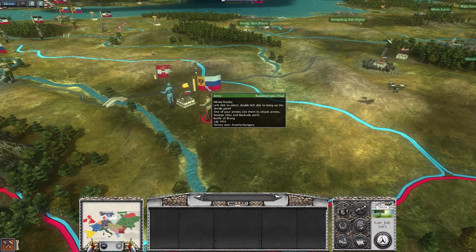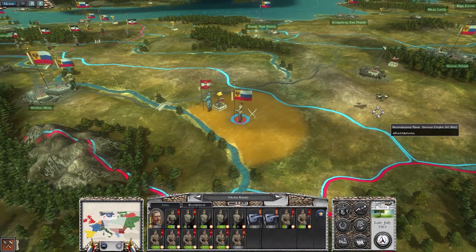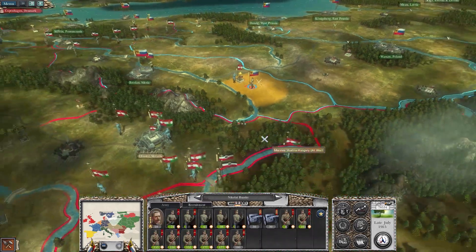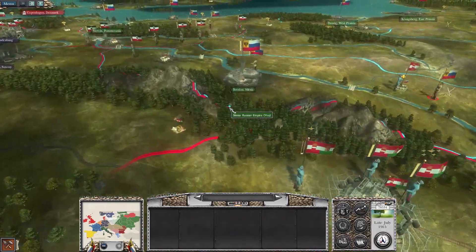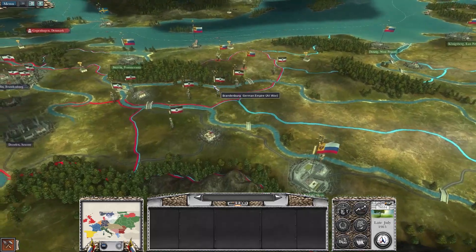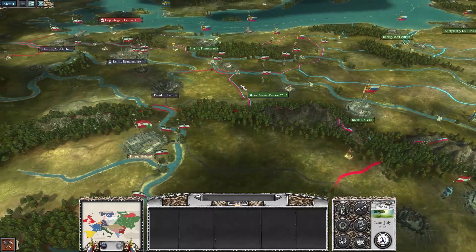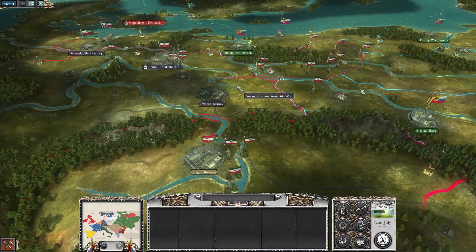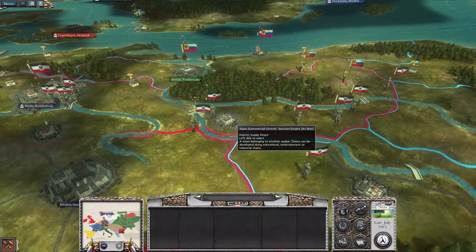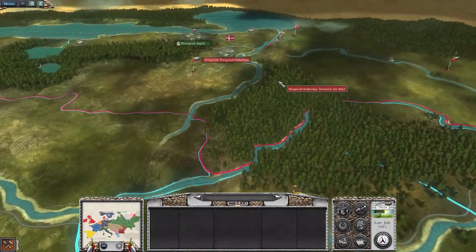Lost about 600 men — still a lot. I'm going to end this episode right here. The plan for next time is to really focus on getting rid of all these German armies. I don't think they'll be able to replenish as quickly as we defeat them if we do it consecutively and then move in quick. We were so close to Berlin. We're going to get back Novigrad as well.